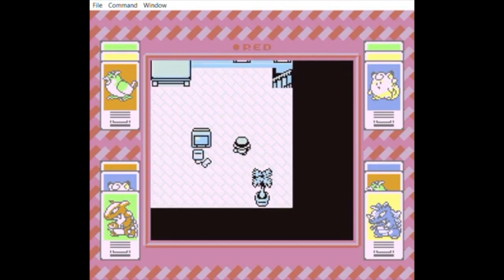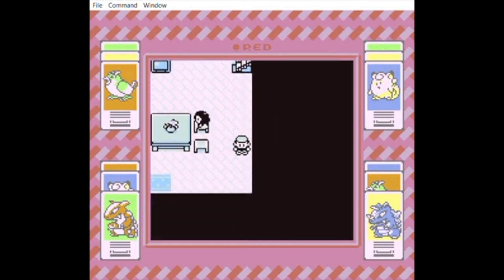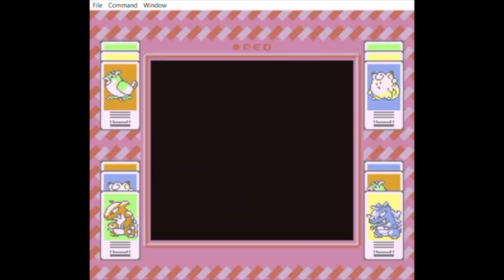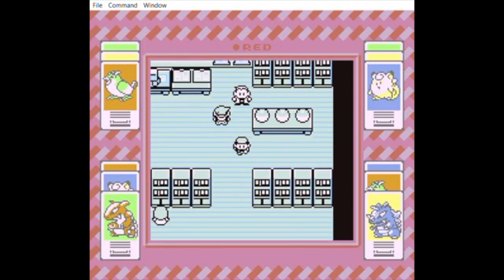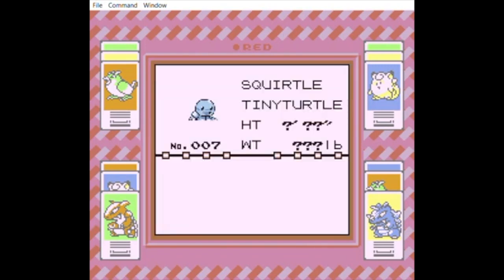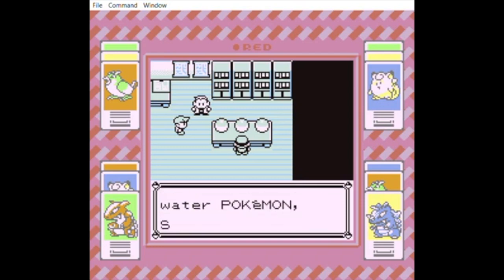I'll show you how to get Bulbasaur, although it is basically the exact same thing. So then I chose Squirtle. The order is Charmander, Squirtle, then Bulbasaur. Then you use it, then you get Squirtle, which is good.